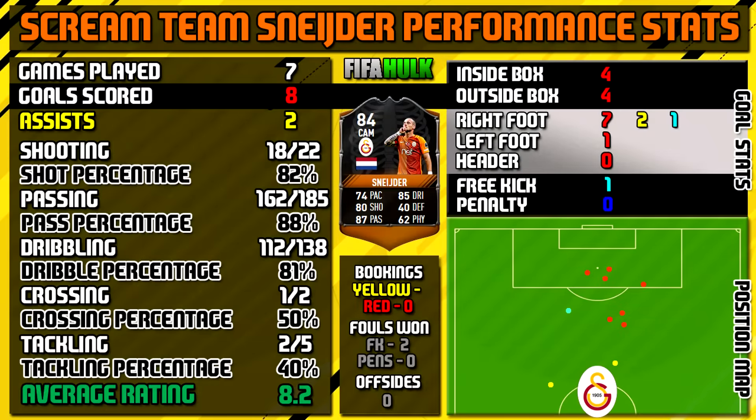Let's have a look at Scream Team Snyder's performance stats. In 7 games he managed to bang in an impressive 8 goals and 2 assists, which is a great return from an attacking midfielder. All the stats are on the left, and the bottom right shows a position map of where his goals and assists were created from.